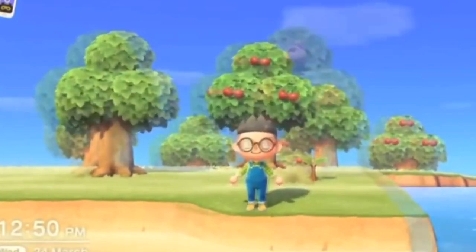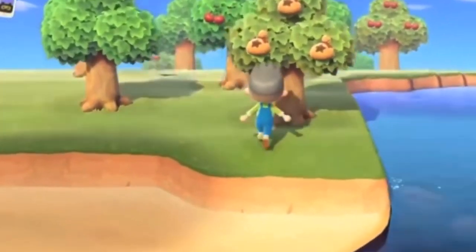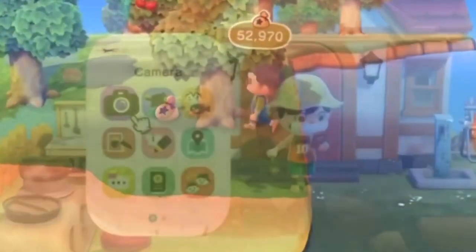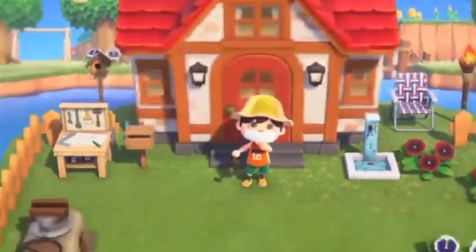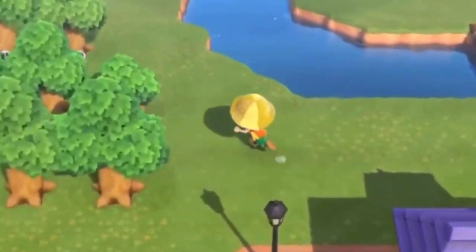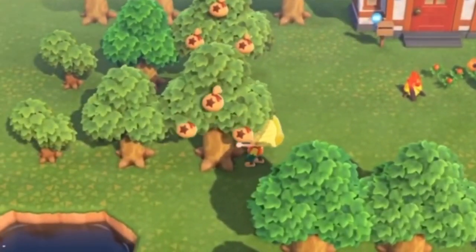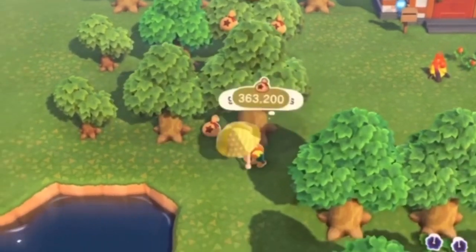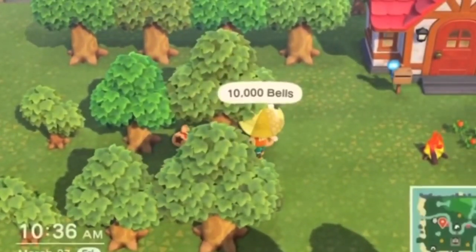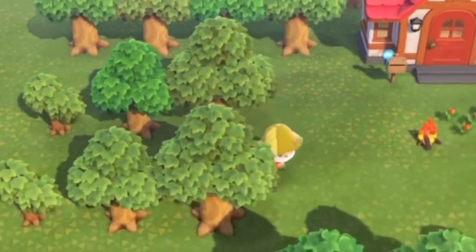If you put in between 100 bells and 1000 bells, you will always get three 1000-bell bags. So if you don't have very much and you don't want to accidentally close up the hole you dug for the money tree, plant 100 bells — you will guaranteed make 3000 bells, so you'll make 2900 bells profit. If you put in 1000 bells you're only going to make 2000 profit, because you get 3000 total minus 1000 invested.